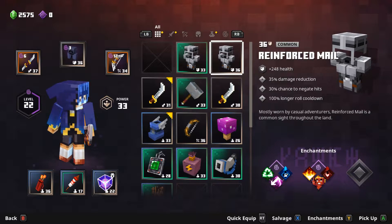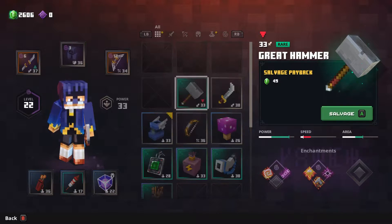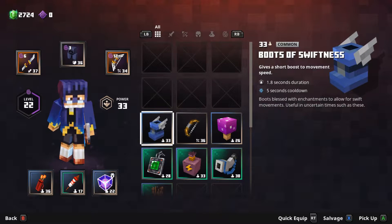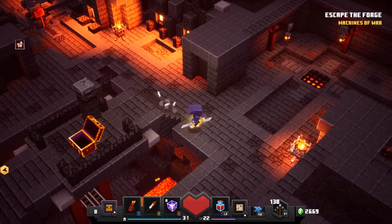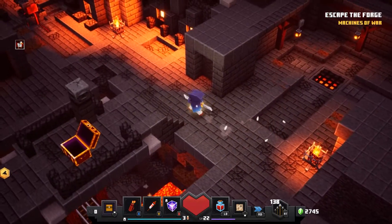Do we have any better armor here? No. I don't think it's worth it — let's get rid of all this, no reason to keep it around. Boots of Swiftness are nice, but I'm not going to equip them because I like what we have. A new weapon — that's what we were asking for. I guess we gotta go this way.